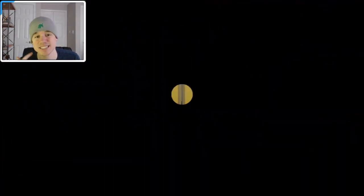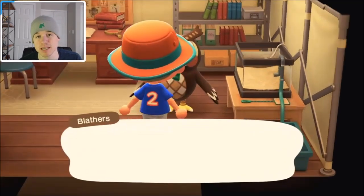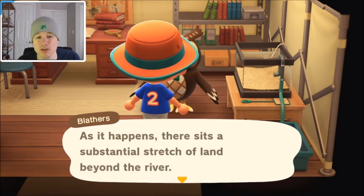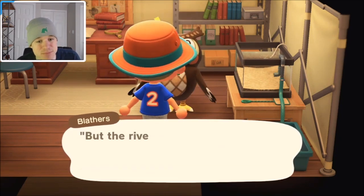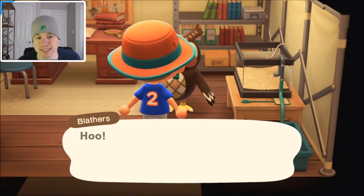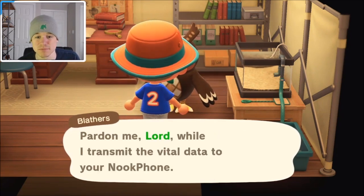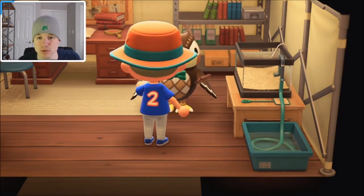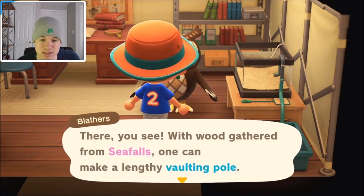Going into his tent — this is the next day. When you get inside you'll see Blathers hanging out reading a book as always. Talk to Blathers and introduce yourself. He mentions that fish, insects, and fossils are beyond the river. This is where you get the vaulting pole: talk to Blathers and he says he has a solution. He transfers you the recipe to make a vaulting pole and a shovel, as you'll see right here.